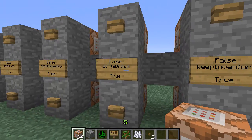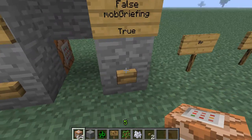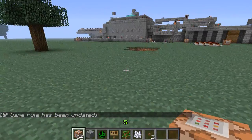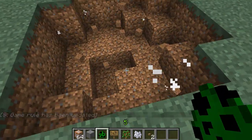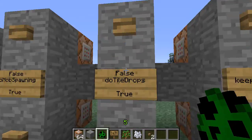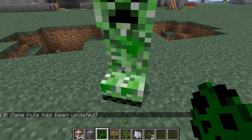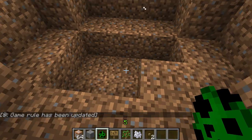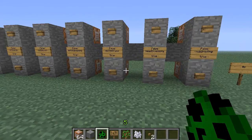Now let's look at doTileDrops. Remember the creeper hole from before? Let's turn mob griefing back on and put a creeper down - you can see blocks on the ground. Now let's set doTileDrops to false, put another creeper down, and punch him. No blocks fell that time! This is another way to prevent lag when lots of blocks would normally be dropped on the ground.